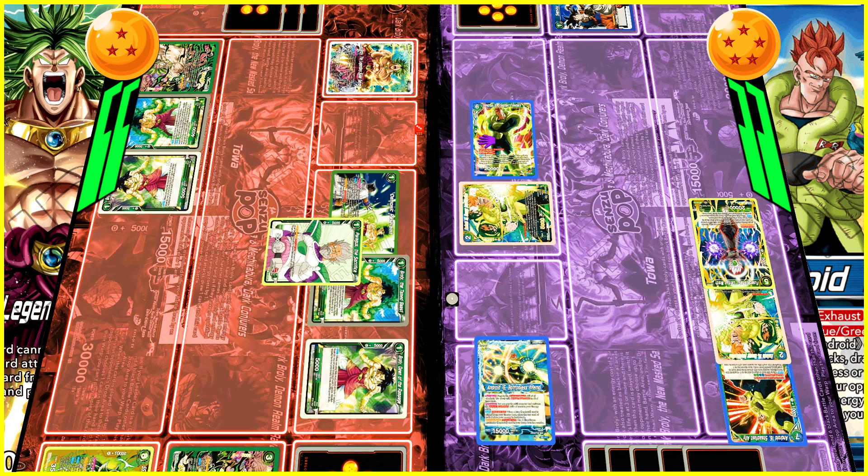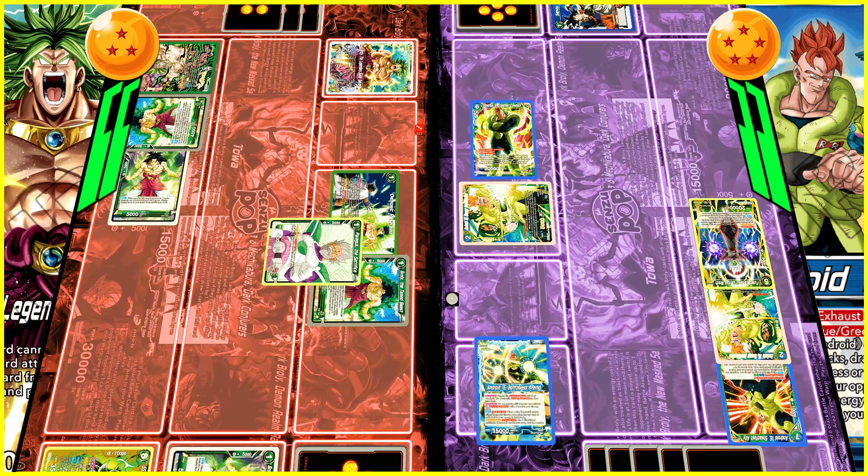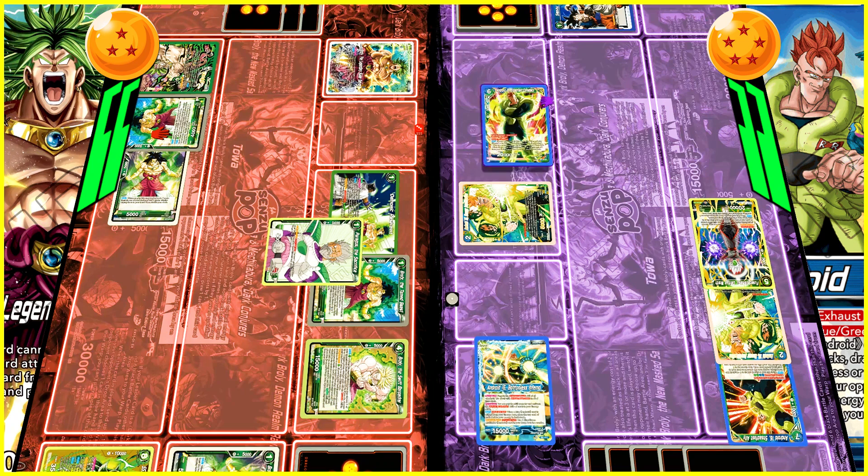Life check: OG Broly at three life, Android 16 at five. I want to make sure things get killed, because when your opponent chooses, they're going to pick the worst card to KO. I want to remove both cards on the table. I'll tap one, pop the one-drop Broly, and play the new four-drop Broly. When I play this card I choose one of my one-cost cards to KO, then choose one of my opponent's battle cards to KO, and then I get to play this card. Tapping one, I choose one of my opponent's battle cards to kill it.